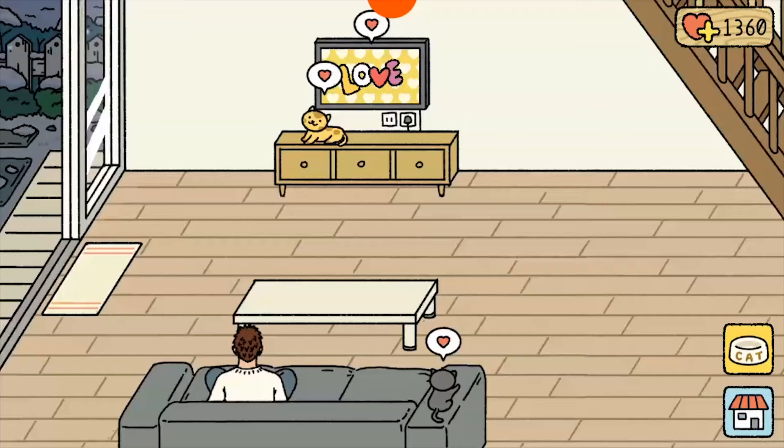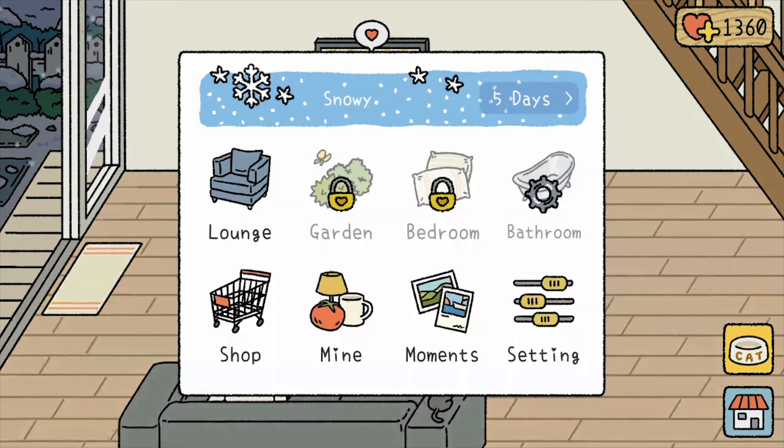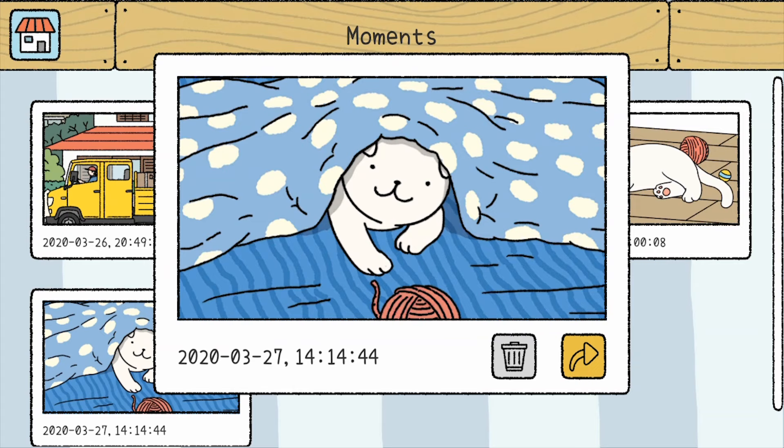When you finally have the yarn rolling, try to unlock the garden and the bedroom, as it will allow creatures to visit you from time to time. These creatures will also want to share their love with you. More space means more customization and personalization, and this brings cute memories for you to capture.